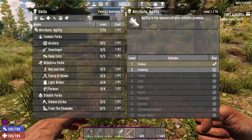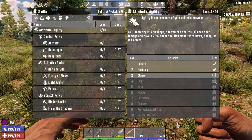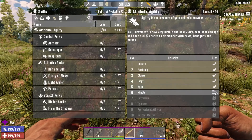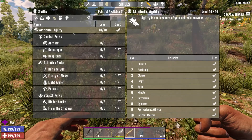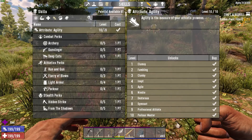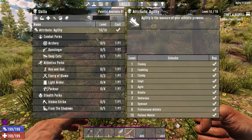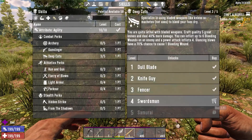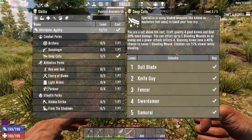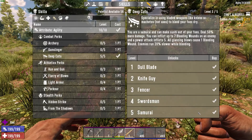Now let's try putting some points in the skill tree and see where we can get to with knives in terms of increased bleed damage. The Deep Cuts perk actually increases the number of bleed wounds you can inflict simultaneously and the number that you inflict with a single power attack.